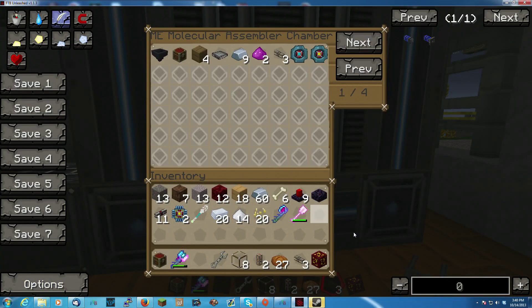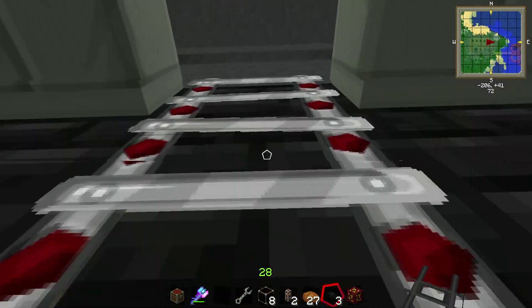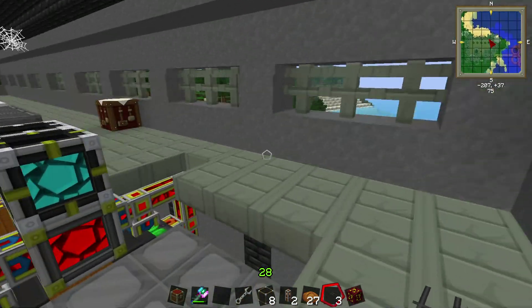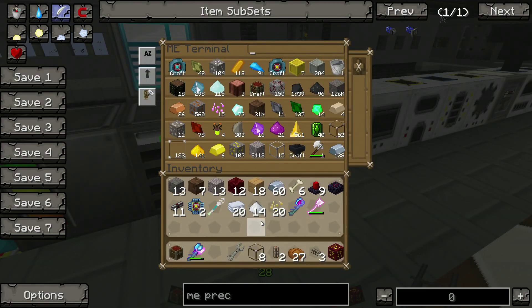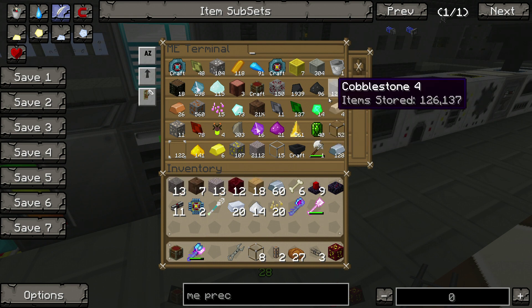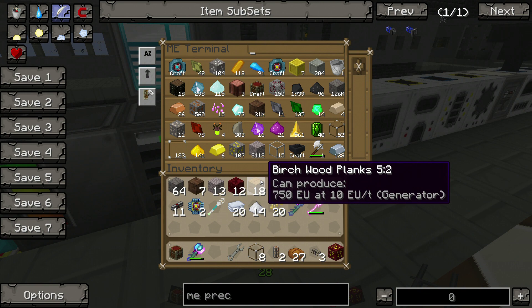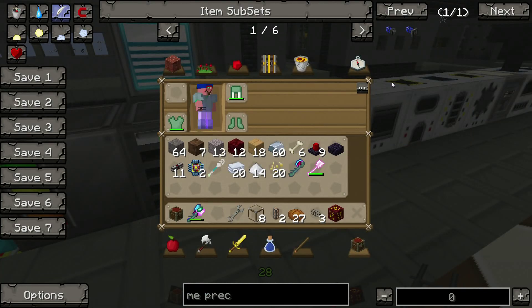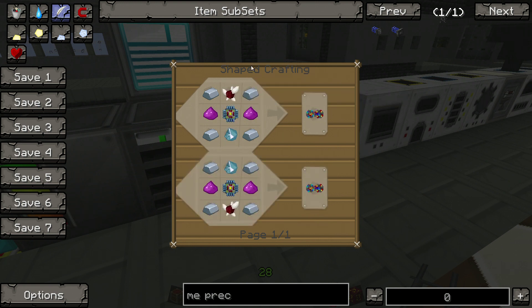I do apologize, somebody decided it is a good time to dink me repeatedly — that'll be gone now. So we need an ME interface — two ME interfaces, technically — and then we need the piston. For the piston we've got the wood, so we're pulling out 64 just to make sure we have ample room. And then we need the ME interface. I don't know what is required for an ME interface. Conversion matrix — of course! So we're going to need two more of those — two more basic processors.